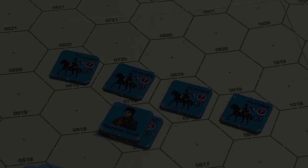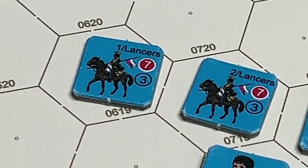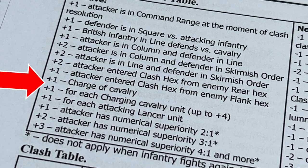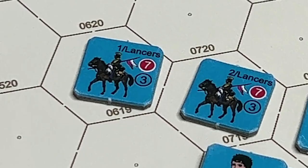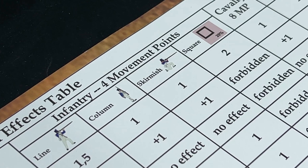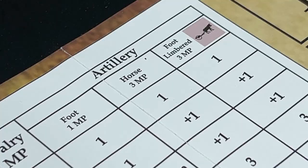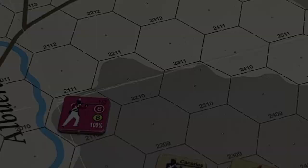Cavalry units can conduct cavalry charges during the movement subphase. To do so, they must move at least three hexes, not change facing, not cross any river hex sides, and not enter any non-clear hexes. A charge gives the cavalry favorable column modifiers on the clash table, and if the cavalry wins, it may move further and potentially perform another charge. Movement allowances are: infantry four points, cavalry eight, commanders nine, and artillery varies depending on whether it is foot, limbered foot, or horse artillery.